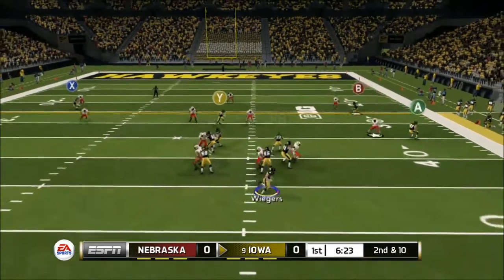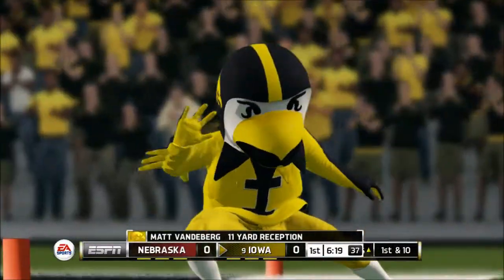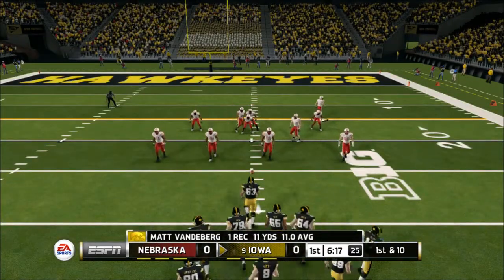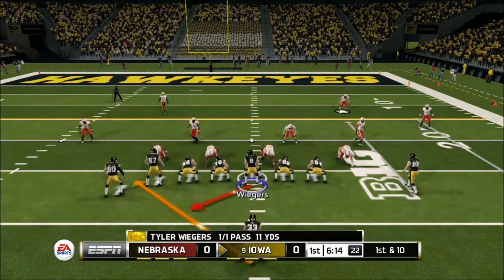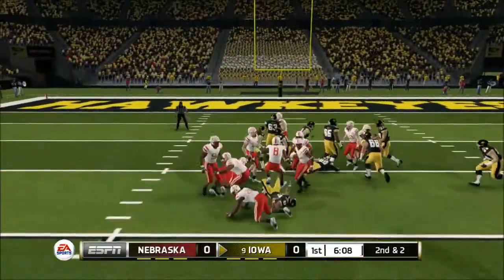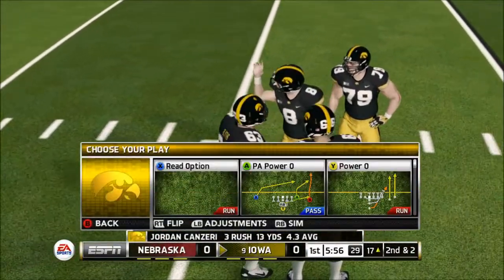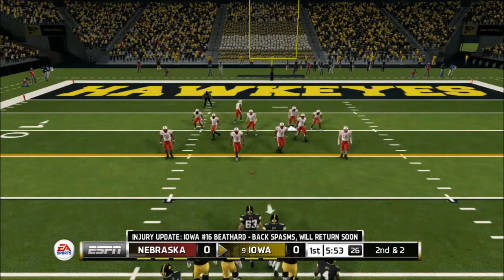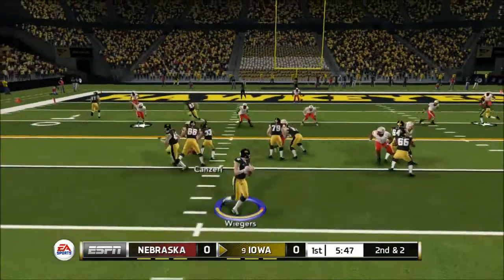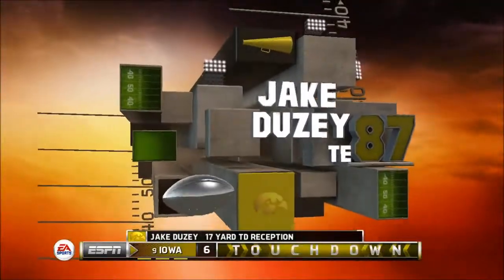I'm also on Operation Sports forums looking at a slider set I'm really excited to try for the new dynasty. In the last Iowa dynasty we did very well, but some games definitely should have been tougher. We should have struggled a bit more in the early years — in real life Iowa went close to undefeated, but I feel like in our dynasty we should have done a bit worse. I'm just looking for good, competitive gameplay, which is why I'm looking for new sliders. I'll try to link both the rosters and the slider set in the description.